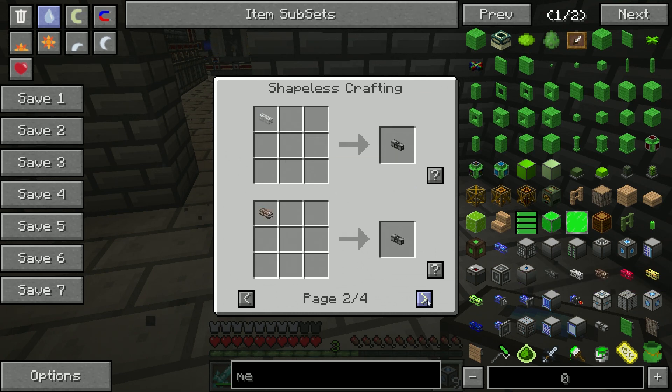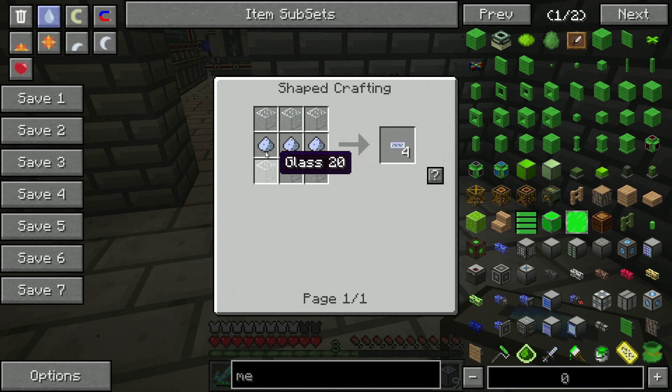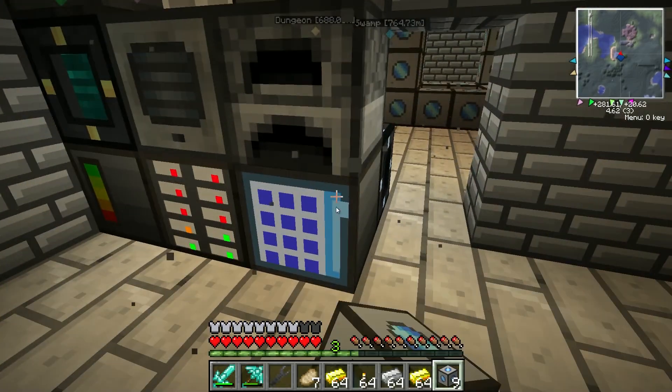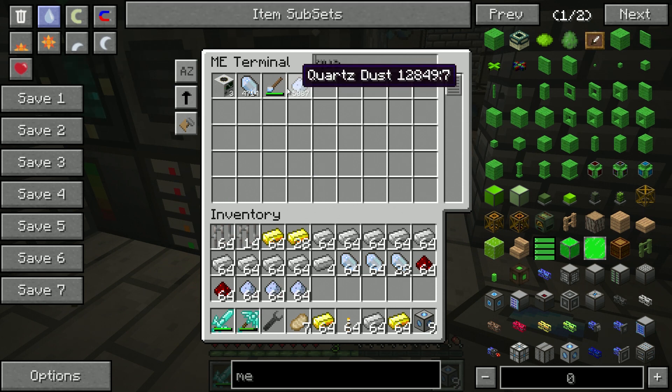All right, so ME cables. The recipe for this is quartz — okay, so it's redstone and quartz and glass. So redstone — pop out two of those, then some quartz, pop out some of that, and then we need glass.